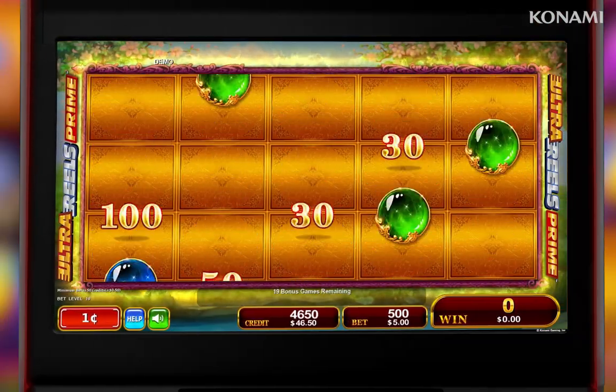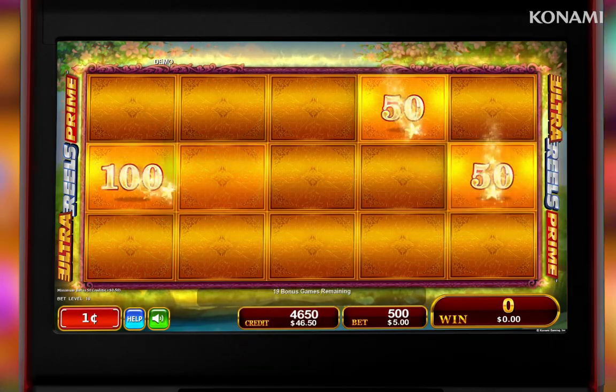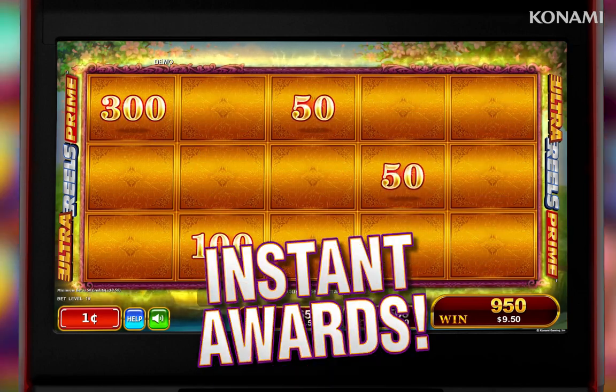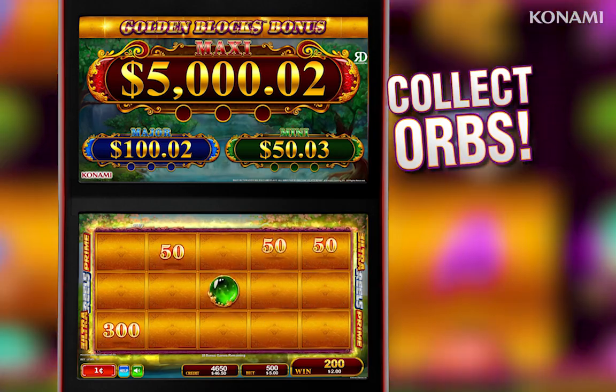Golden blocks become fixed while jackpot orbs, credit prizes, and blank spaces spin over top. Every credit prize that lands on a golden block is instantly awarded, and jackpot orbs are collected and tallied in the top screen.